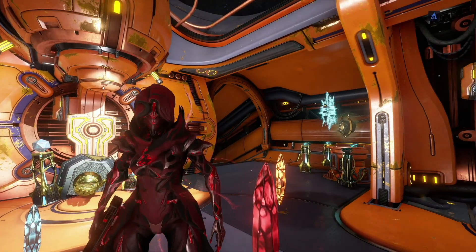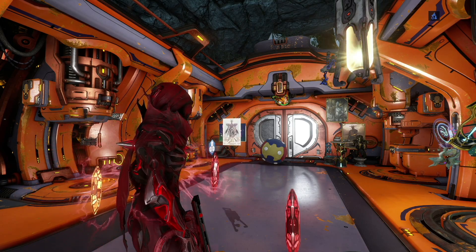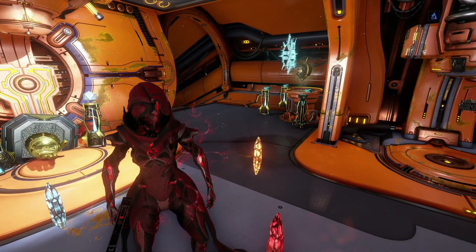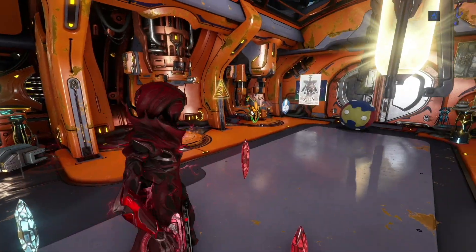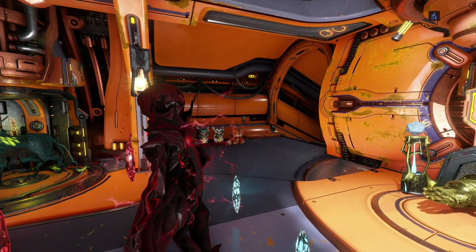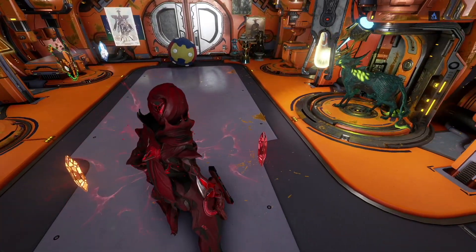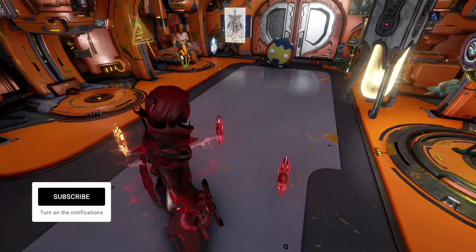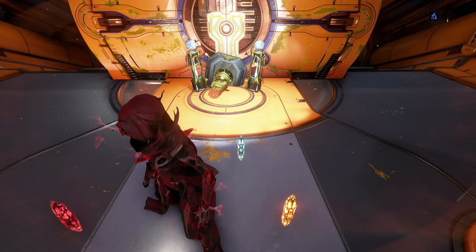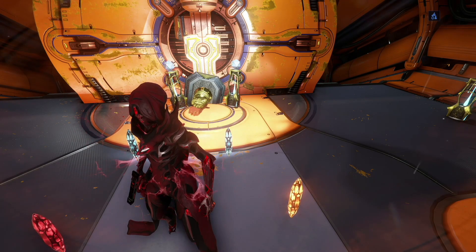Yeah, I'm actually going to end it off here. Hopefully this has helped show you guys what the Archon Shard Infirmars look like and if you potentially want to get any of them. I do want to mention that you will need Archon Shards equipped in order for this to appear — these aren't just random Archon Shards, these are the Archon Shards I have currently on Wisp. If you want to see this whole build, there'll be a card top right in the corner — click the I. With that said, I'll catch you guys in the future. Later.